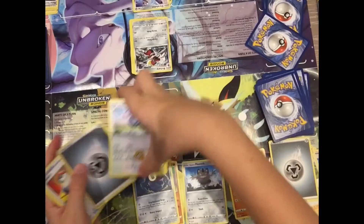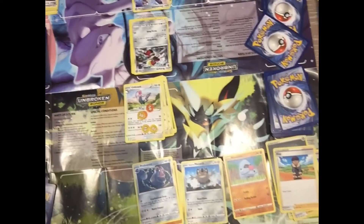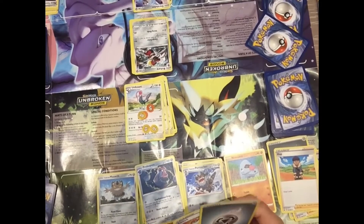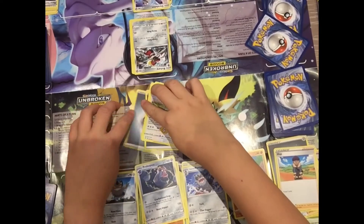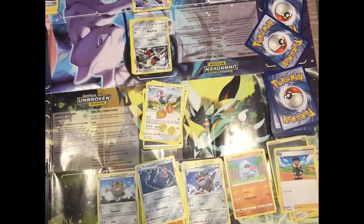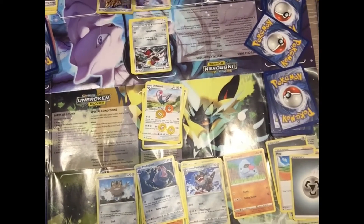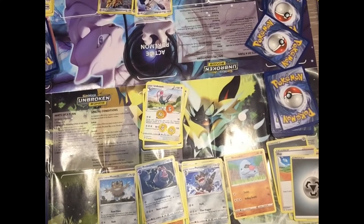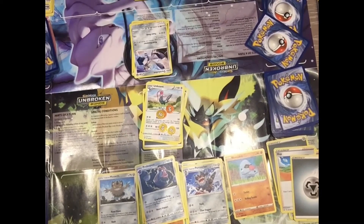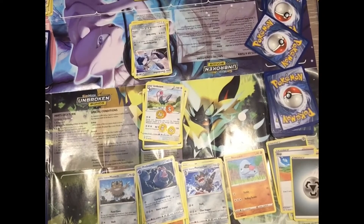I'm taking more damage, drawing a card, and attaching energy so I can use Air Slash again. I use Hop to draw three cards. I'm evolving Galarian Perrserker and placing down Galarian Meowth. I use Air Slash to discard an energy — he's knocked out and I'm taking my prize cards. He's placed Duraludon and Zamazenta.